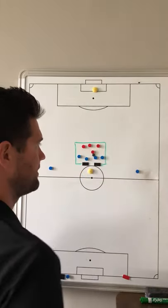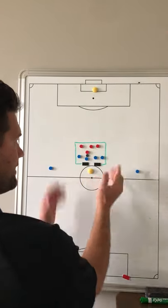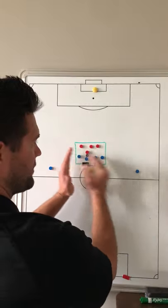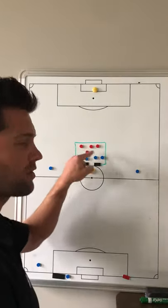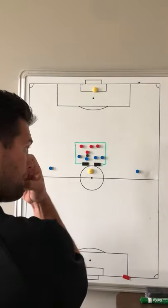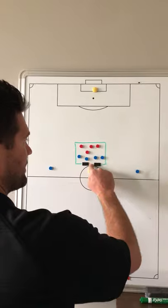Step in, cover, play it, step up, cover. This is a very tight space — about 25 yards in width by maybe 20 yards in length. So it's somewhat easy; we're just going over principles. The coach will be ready and he'll play a ball in.